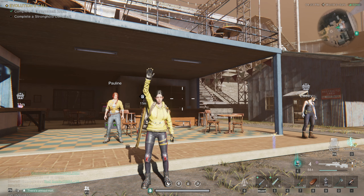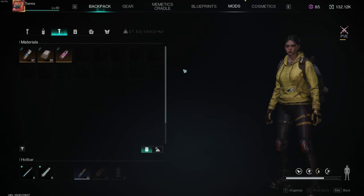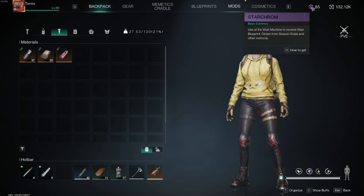Hello guys, Termex here. If you are in the phase of Once Human where you are out of Starcrumb, you're waiting on Starcrumb, you're just sitting on it, you can't get all the blueprints you want from the Wish Machine — what can you do every single week to maximize the amount of Starcrumb you can get?